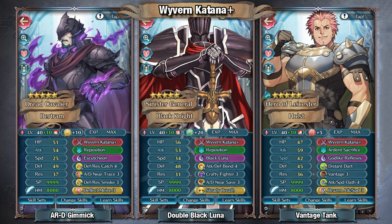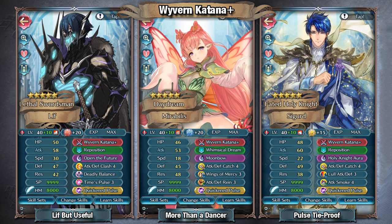After that, you could always just give it to some sort of Aether Raids defense unit, whether that's Lif, Mirabilis, or Legendary Sigurd. For Lif in particular, he doesn't have to give up Open the Future and Deadly Balance, which is a good thing comparatively to running Arcane. So with this, he could always get Open the Future regardless of which phase it's initiated on, and he should be able to eat at least one hit. You can always keep Distant Counter, but I do think Clash is probably going to be a better option for him. With Wyvern Katana, Times Post, and Quicken Post, he's definitely going to be a bit more threatening on defense.